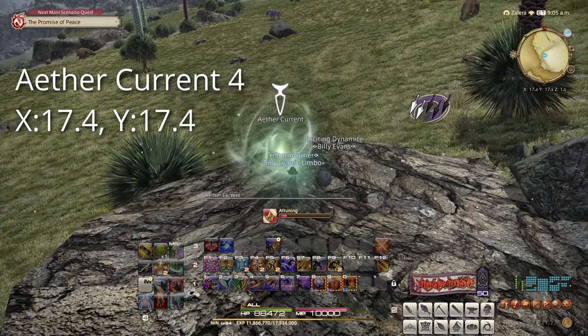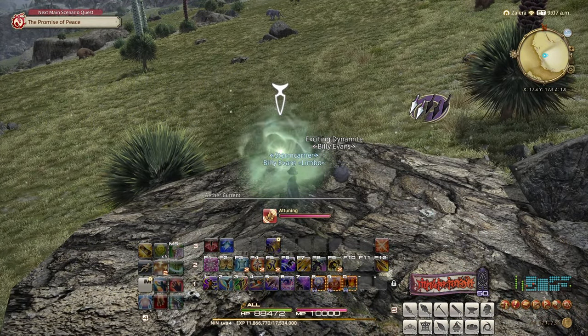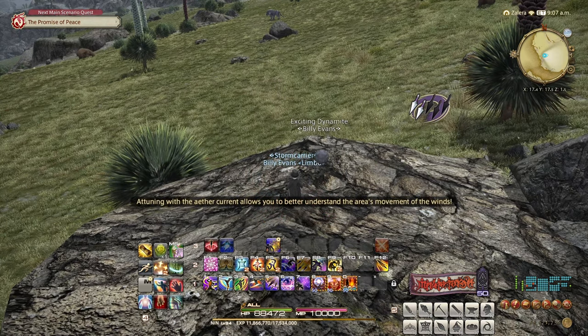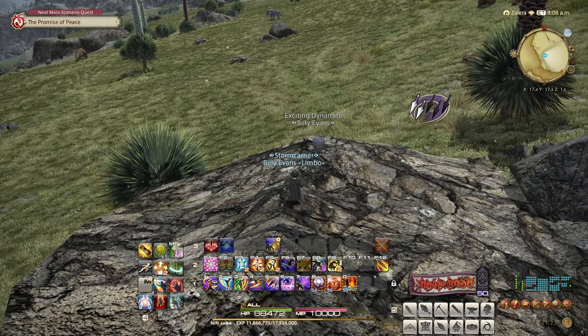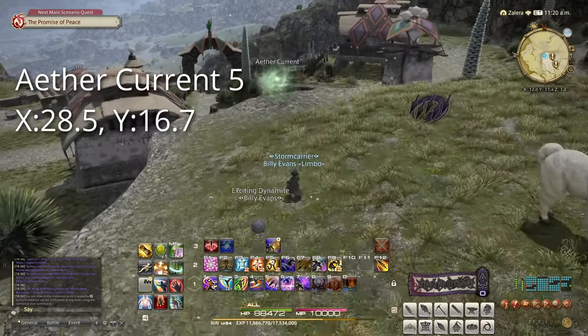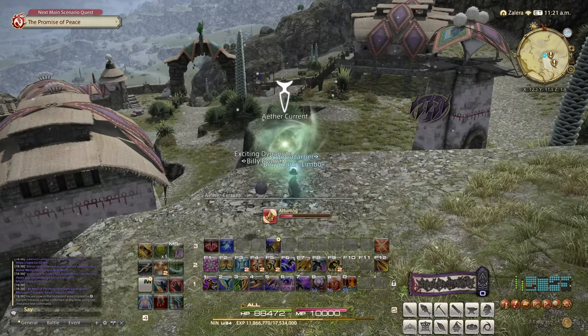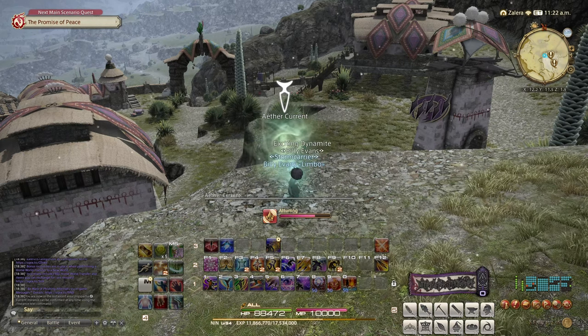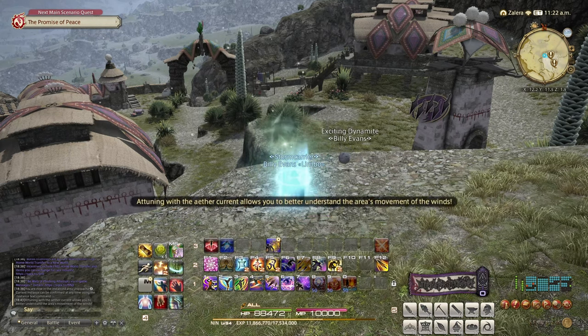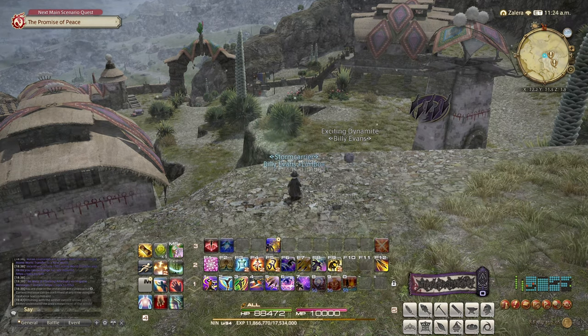Our fourth target is at 17.4 by 17.4. This is on a boulder southwest of Siblu's Coffee Grounds. Go ahead and interact with it to unlock it. Our fifth target is at 28.5 by 16.7. This is on a cliff northwest of Miplu's Mate Garden. Go ahead and interact with it to unlock it. And that's the last one in the northern half of the zone.